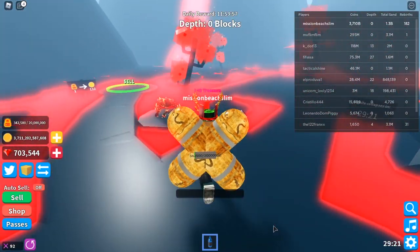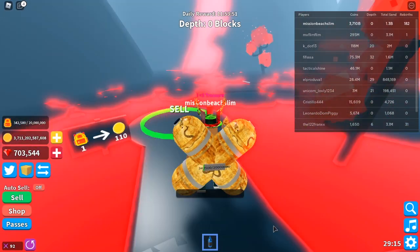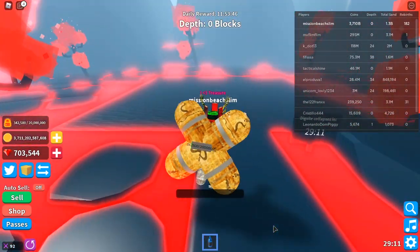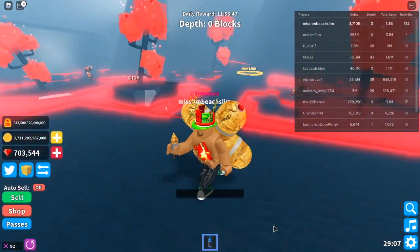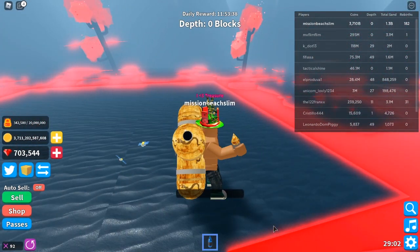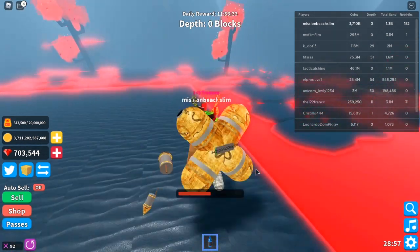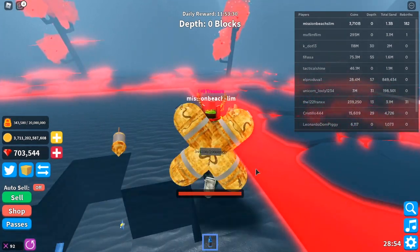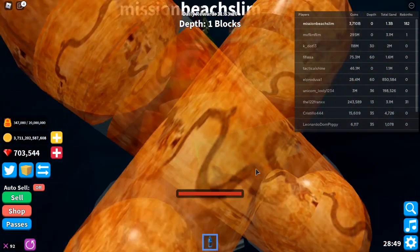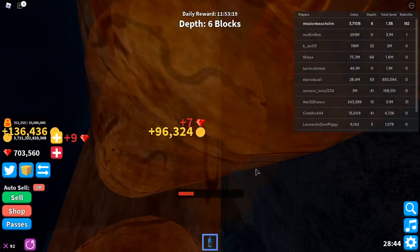We're at Volcano Land. This is my favorite land. You know why this is my favorite land? Because it gives you 110 coins for each sand that you bring in — you can't beat it. That's a great deal. We're gonna start digging now and get some coins. Might start finding some buried treasure. I might need to buy a new tool, a more powerful one.